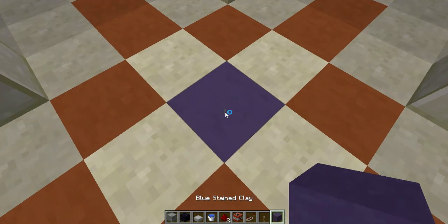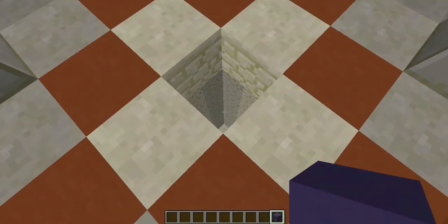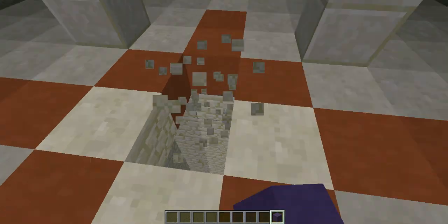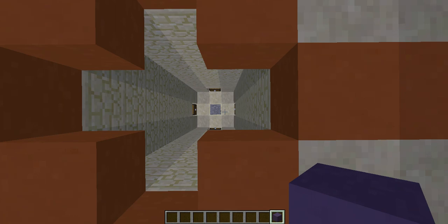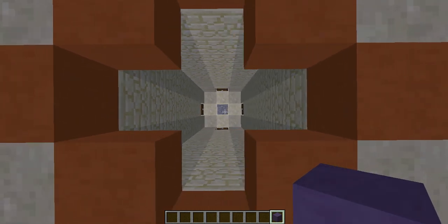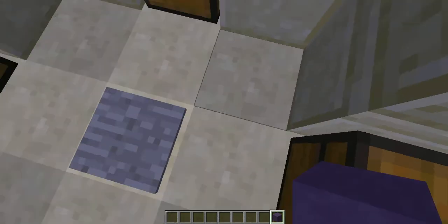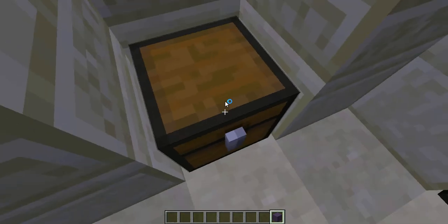You can break this and you see a little room. I don't know if this is the best way to get in. If you're in survival, you probably want to build your way down, but I'm in creative. You want to be careful for that pressure plate — that pressure plate will be the death of you.